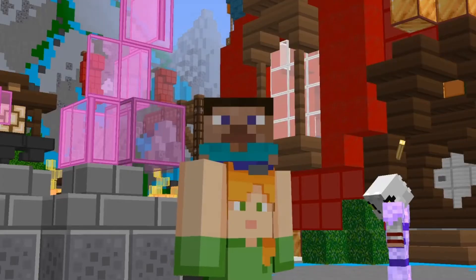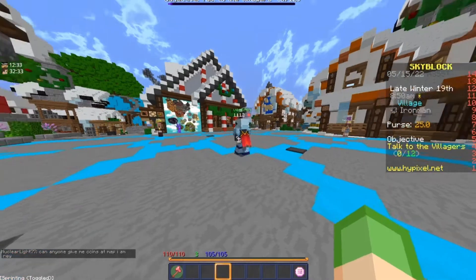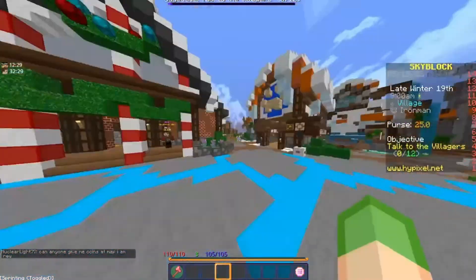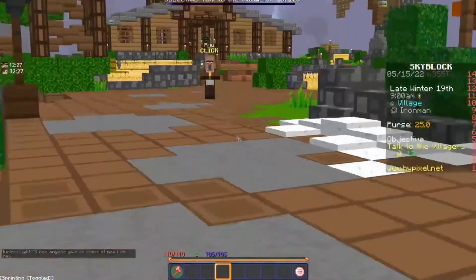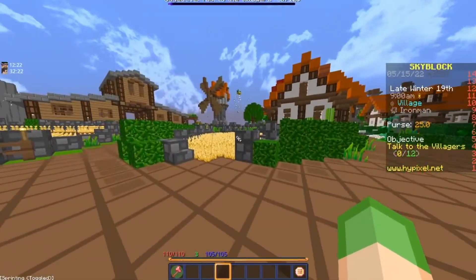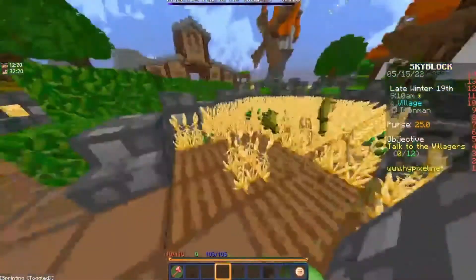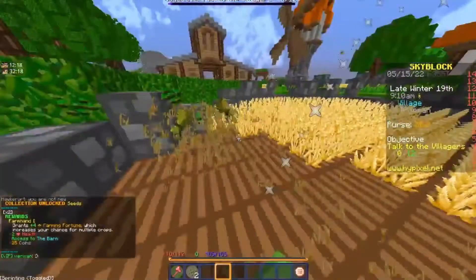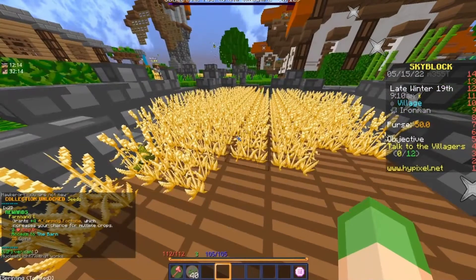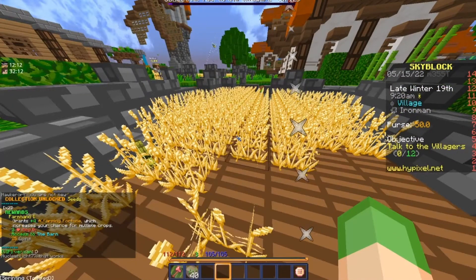The first minion you would want to go for is wheat. You come from the hub and head in this direction, and as you can see wheat is right here. Wheat is generally easy. I picked the wheat minion at level 4 for this video.